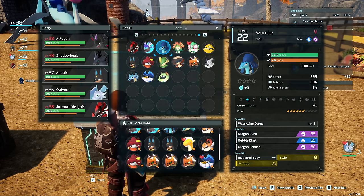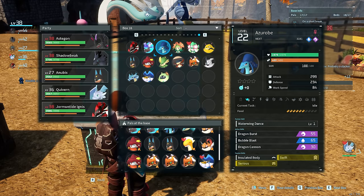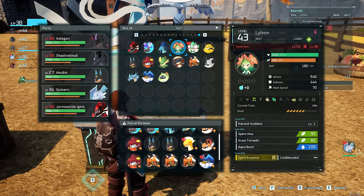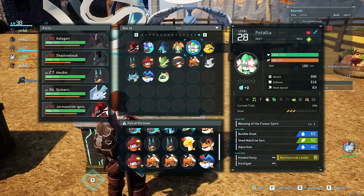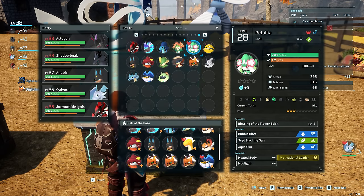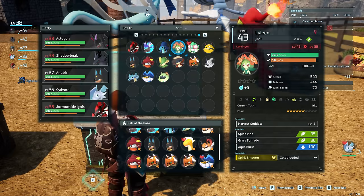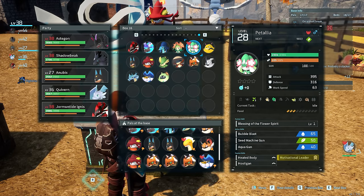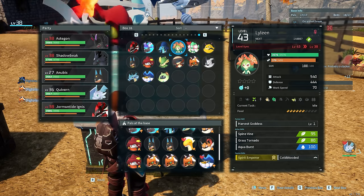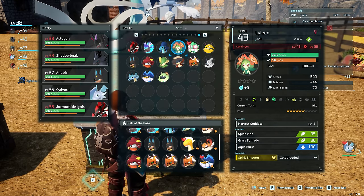As for water, the Azure Robe is tier 3 water and we can get these very early in the game, so this should fulfill all of your watering needs for quite a while. Moving on to seeding, we have two choices: Lylene as well as Petalia. Petalia we can get significantly earlier. Lylene you're going to need to be up in the high 30s to low 40s. Level 4 and level 3 respectively for seeding. I really like Petalia because she also has a bit more spread-out stats. Lylene is great but she's more of a party member to me than a base pal.